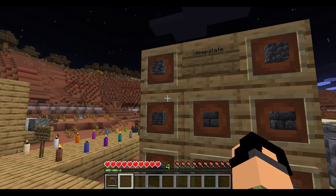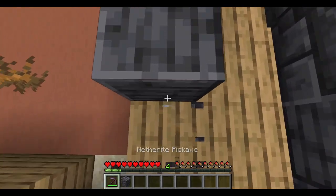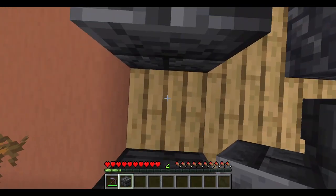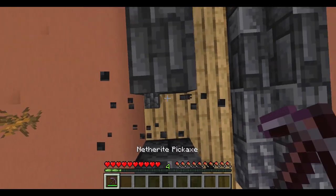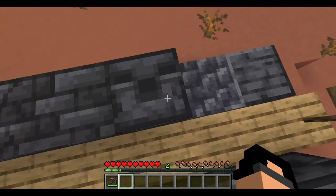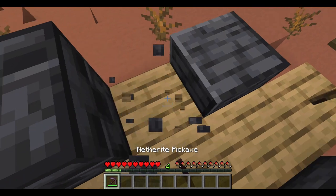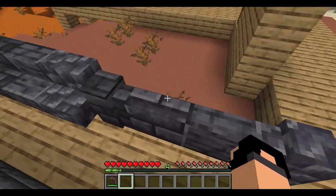Deep slate — cobble deep slate, polished deep slate, deep slate bricks, cracked deep slate. These are all going to be very good building blocks. Cracked deep slate kind of looks like Minecraft bathroom tiles. There's also a slab version and walls — nice.